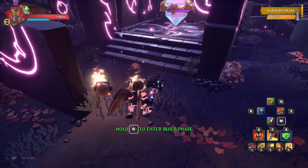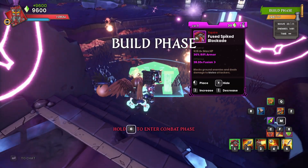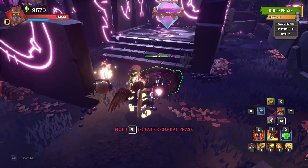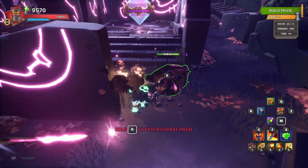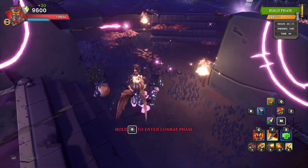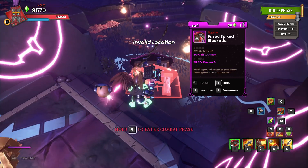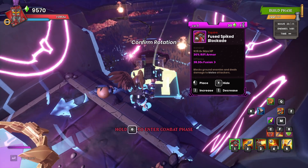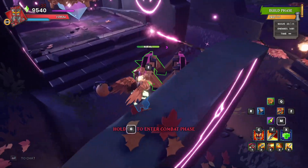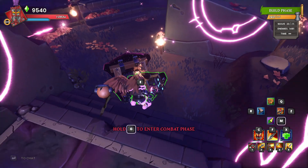First things first, we're going to start right here, but we know that copter ogres like to drop down behind. The spike blockade rune does dish out a nice bit of damage but it is frontal damage — it's only going to be shooting out towards the front. With that in mind we are going to throw in an additional spike blockade and turn it around, so by putting two down here any copter ogres that drop behind and go to the walls will still take some of that damage.